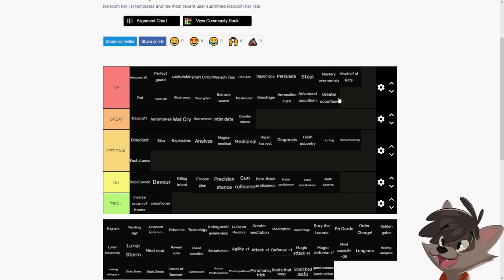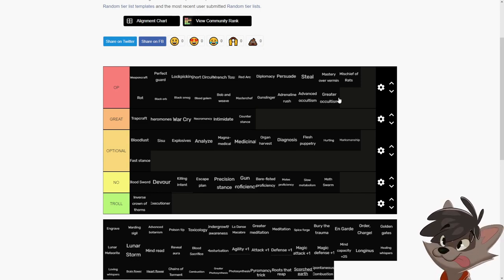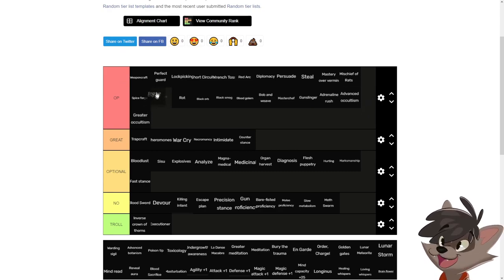Advanced occultism and greater occultism are really good early and late game for new and experienced players. Having one rev means you can increase your damage; three revs means your attack happens twice for a physical character. For a mage, one or two revs let you cast stronger spells at the start of a fight. Combined with white spice forge, which gives one extra rev point, having advanced and greater occultism gives you three rev points at the start of the fight. Use one rev point per turn as a mage; use all rev points as a physical attack character for maximum benefit.